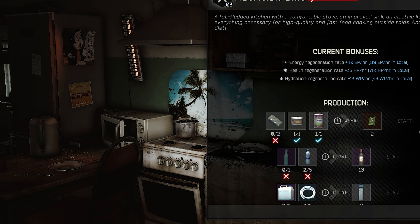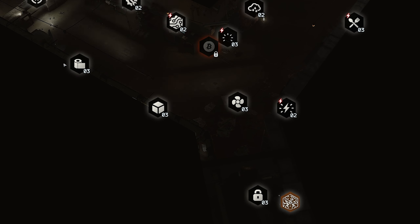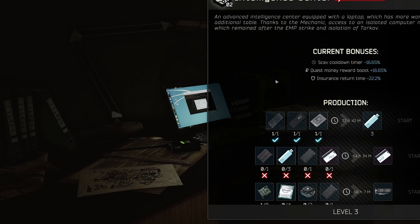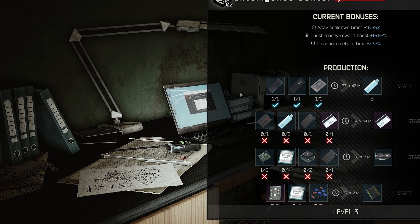Quickly stopping by the nutrition unit, there's nothing here that's going to make you money. Unfortunately, all the materials needed for these crafts are way too expensive. Let's head over to the Intelligence Center now and take a look at the trades that can make you money here. All of the Intelligence Center trades will require Intelligence Center Level 2.